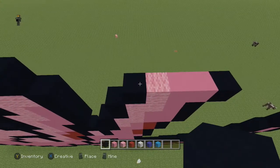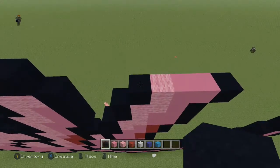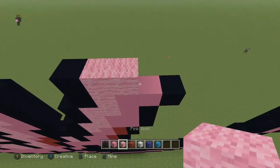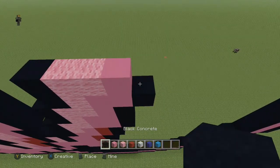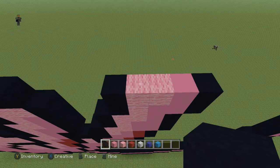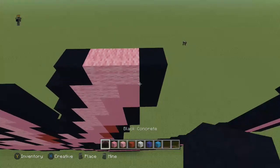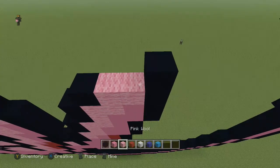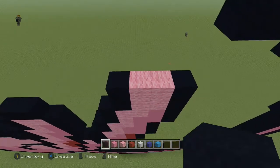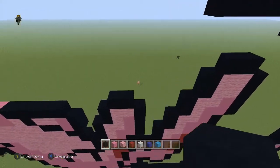Now going up: on this black block, do one black, and going to the left do two pink wool, one pink concrete, and a black. Then come to the left and do: one black, two pink wool, and a black. Repeat that same thing: one black, two pink wool, one black. Place two black on top of the two pink blocks — his feet are done now.